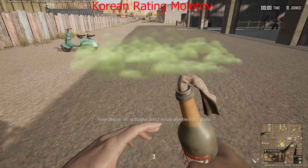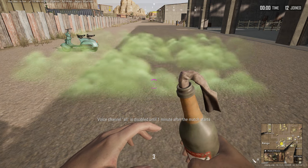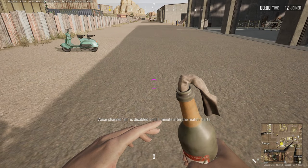Whether you prefer colored blood settings or normal blood settings is really just a personal preference. Some people find these green Molotovs easier to see, and some people find them harder to see than regular fire.